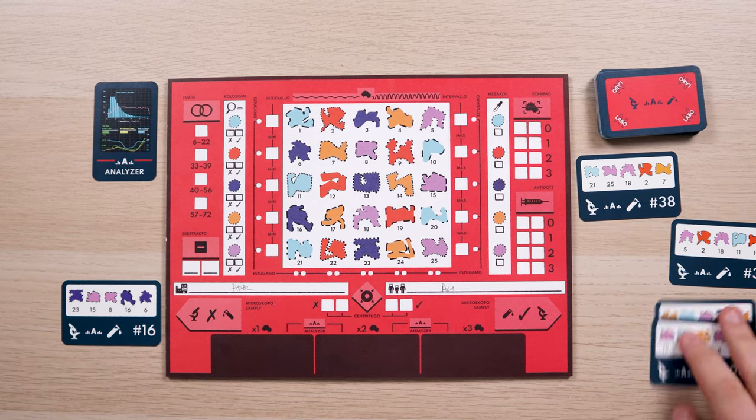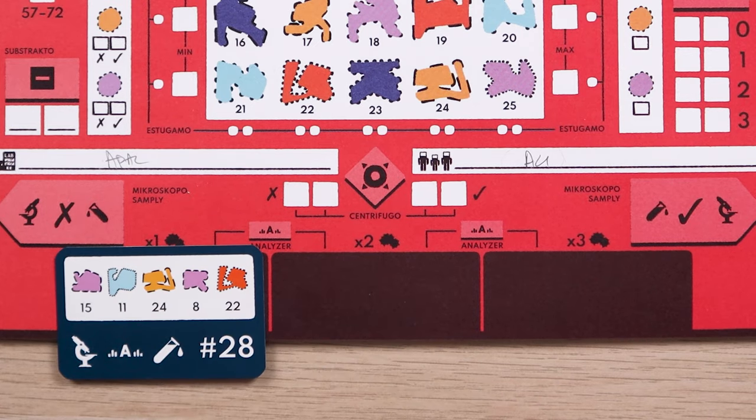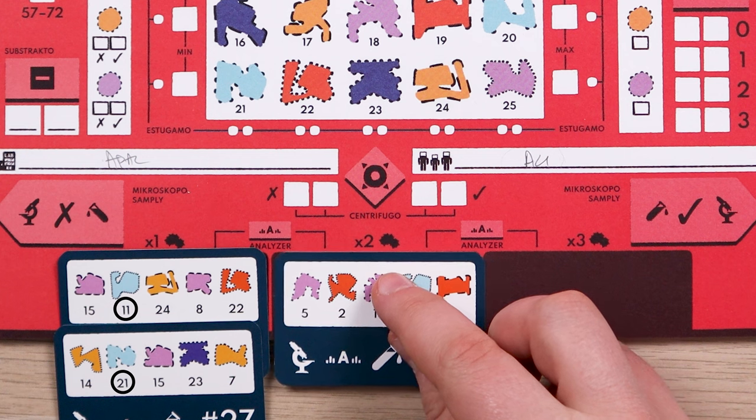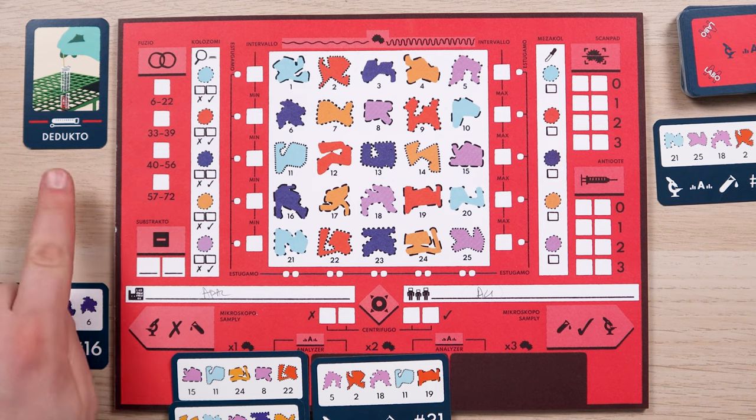After having at least 1 positive card, you can use the Analyzer. Savvy will place 3 positive cards of your choice to the bottom of your board: in the left column if it only contains 1 secret molecule, in the middle column if it contains 2, and in the right column if it contains 3. Make sure you don't move the cards to a different column or you will lose the game.